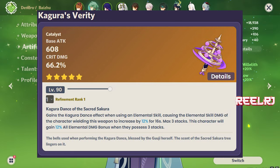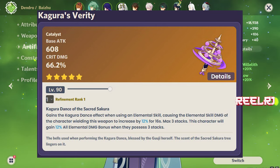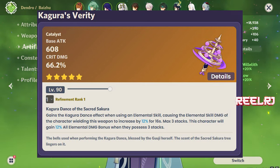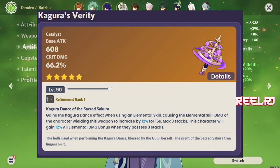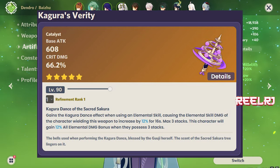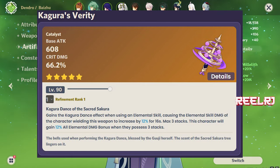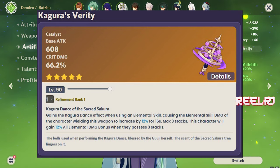On number 4 we have Kagura's Verity, which is the signature weapon of Miko. This weapon has a base attack of 608 with a crit damage of 66.2 percent - that's pretty high. The refinement ability: gains a Kagura Dance effect when using an elemental skill, causing elemental skill damage to increase by 12 percent for 16 seconds. You can stack this three times, meaning 36 percent elemental skill damage increase. The character also gains 12 percent elemental damage bonus when they possess three stacks.